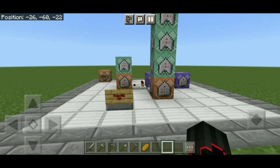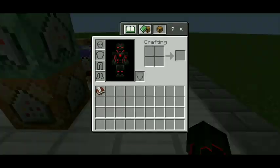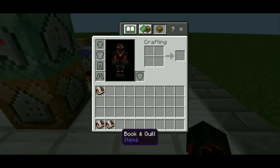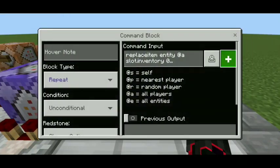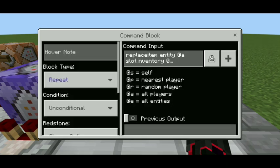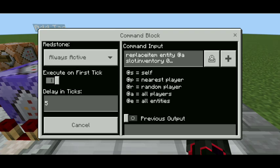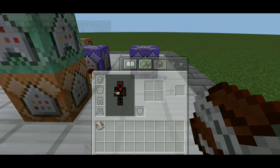Let me show you the commands. First I'll show you the command where the book and quill is always unlimited and never runs out. The system works with this one command block: 'replace item entity @a slot.inventory 0 writable_book' with a loot table. So every time you get a book it will always replace it, and that is how the book replenishment works.